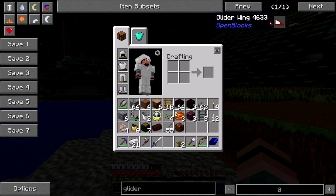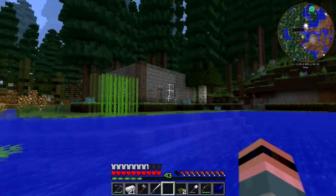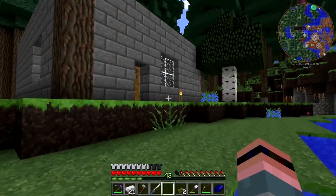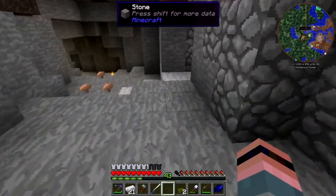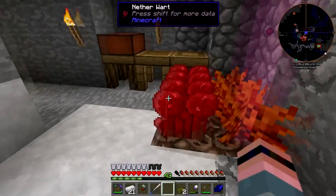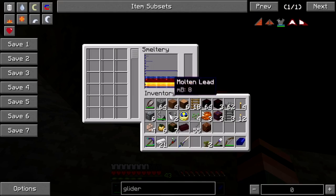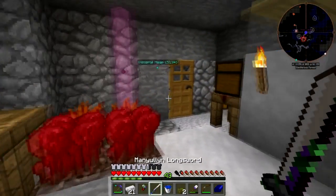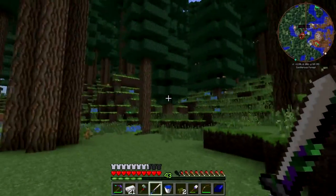What there is is the OpenBlocks hang glider, which requires 12 leather. I don't have 12 leather chilling, I don't think. The other problem with that is: number one, you can't go up with it - you can only glide. And number two, it's going to be kind of impractical in the Nether, because I think you have to have it in your hand, so you'll just be this gently wafting target for ghasts and other awful things to plink at.